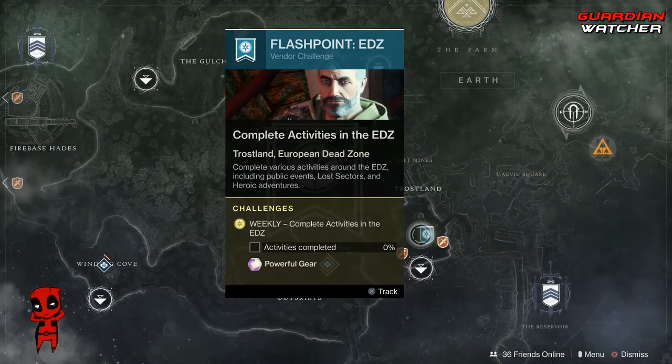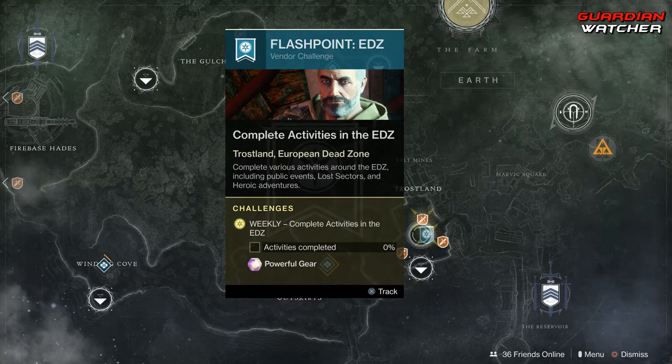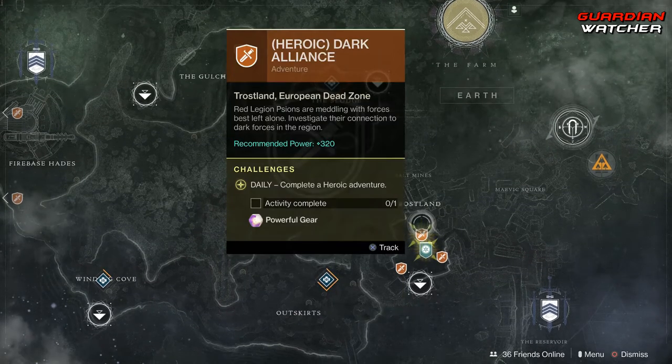Coming to Earth, the Flashpoint is on the EDZ, so we need to complete public events, Lost Sectors, and Heroic Adventures. If you do the heroic versions of the public events, you can get them done a lot faster. We also have the Heroic Adventure Dark Alliance.